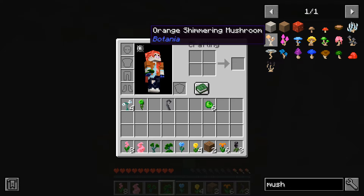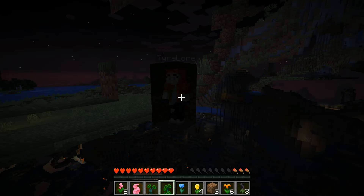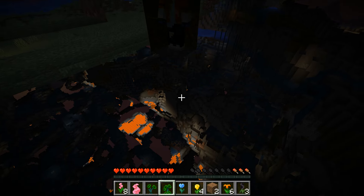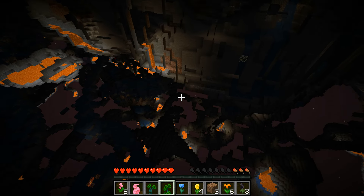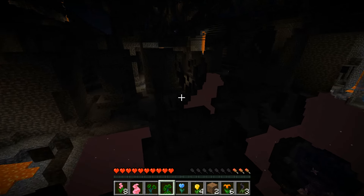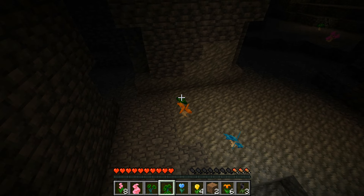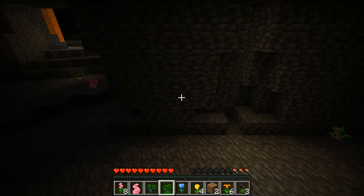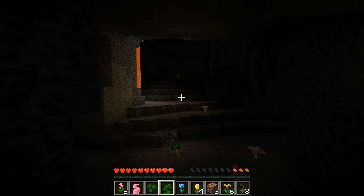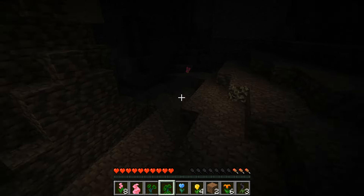Each of these flowers also has a mushroom counterpart as well. If we take a little look underground, what we will find is that mushrooms are spawning down in the deepest, darkest recesses of the world. There's some — we've got a green, an orange, and a blue. And these work in exactly the same way as the flowers do. Just if you're living underground, it's another way of getting hold of the different colors. There's a little red one, there's a little pink one. Hopefully daylight has sprung — a glorious morning.